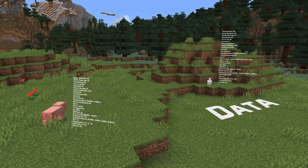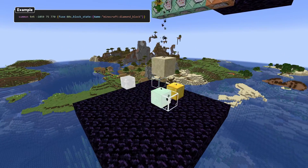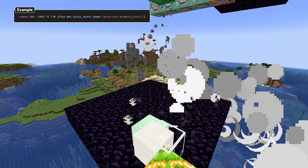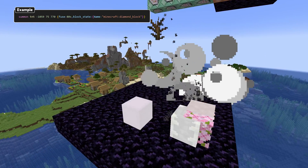In data news, the fuse field of TNT block entities is now all lowercase, and there's a new optional field called block state. When specified, this field represents the block model that is rendered.